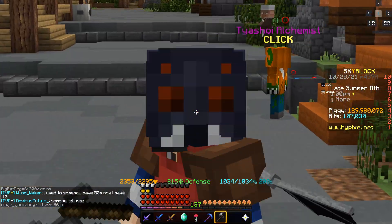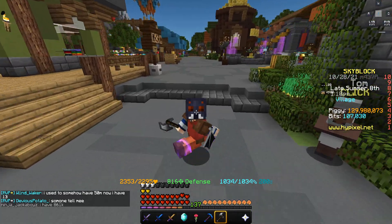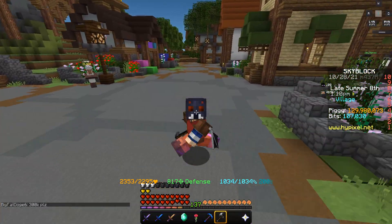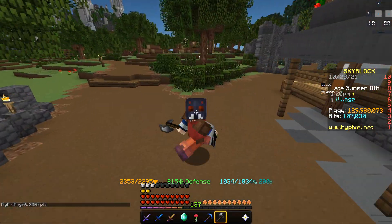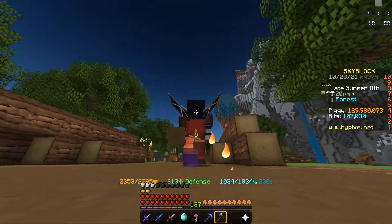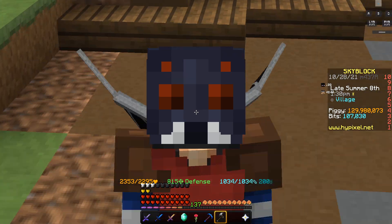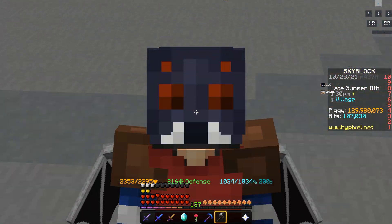Recently, with a new update, they added a tool to show your alchemist which can let you make millions and millions of coins, but you need to do it now before it's too late, otherwise it's not going to be worth nearly anything. In today's video, I'll tell you how to do it, all the different steps, how to get it fastest, and potentially make millions if not billions of coins, depending on how much people buy the items for.